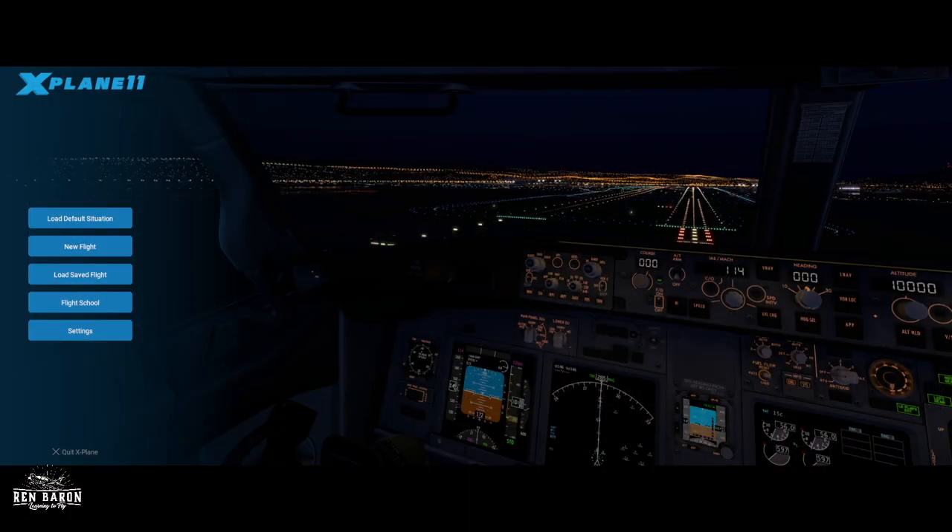Let me show you the flight plan. We're going to be going KSMO to Ventura, to a little visual waypoint called Satakoy Bridge, and then into KSZP. Let's head on into the plane and get started.